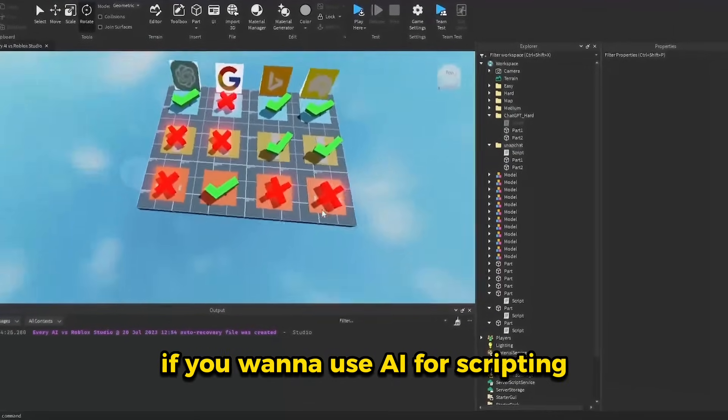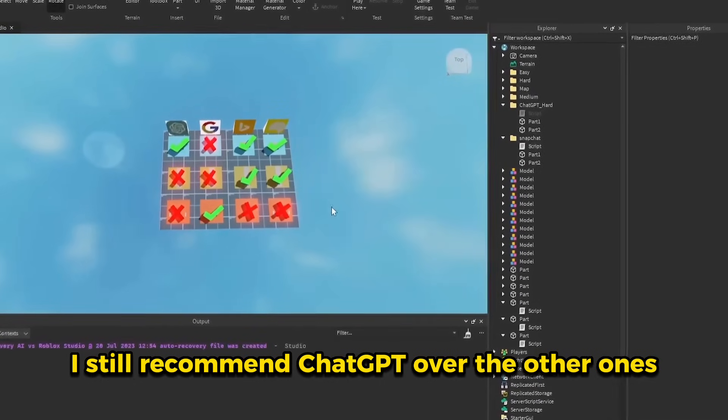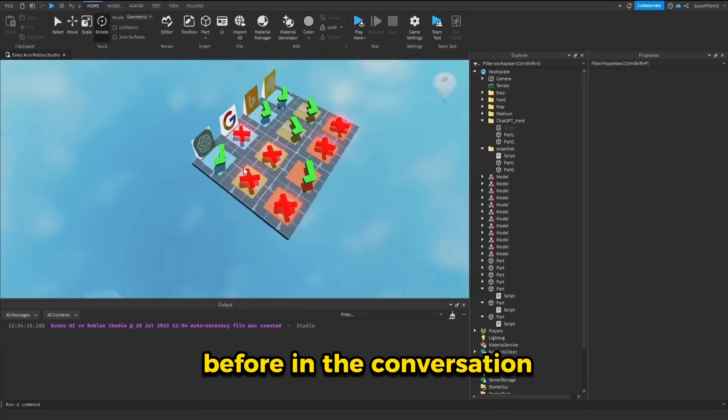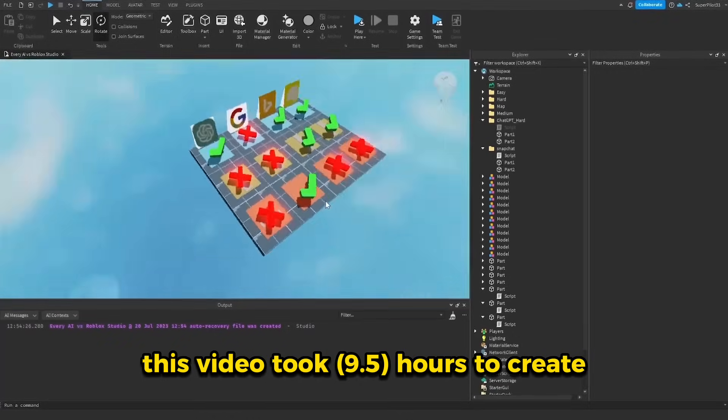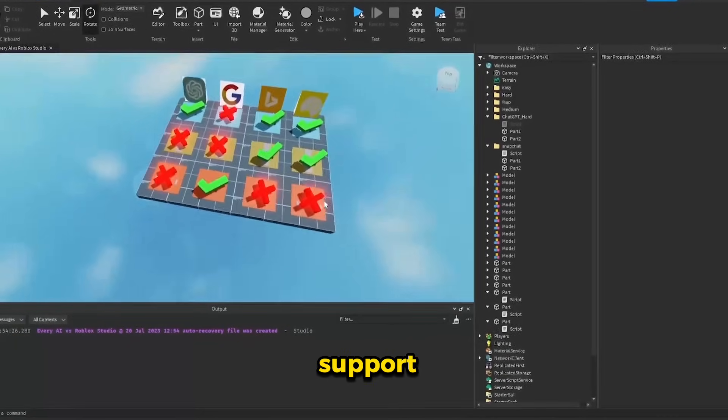So this is what the final board looks like. If you want to use AI for scripting, I still recommend ChatGPT over the other ones — it's just a lot better at understanding what you said before in the conversation. It learns faster, and it's just easier to use. This video took hours to create, so if you did enjoy, please subscribe to show your support. See ya!